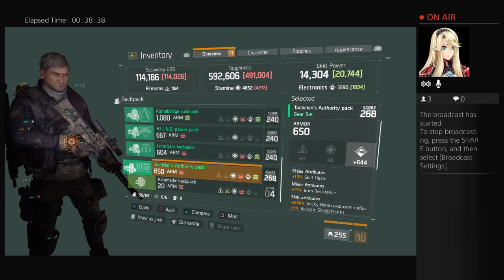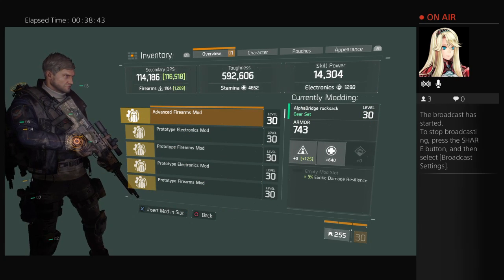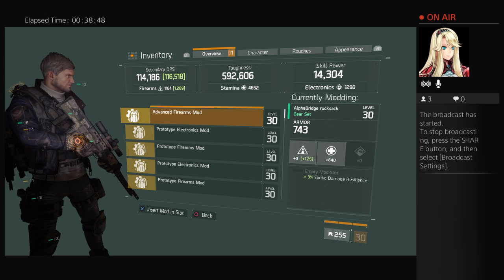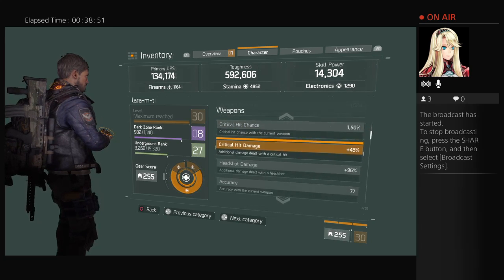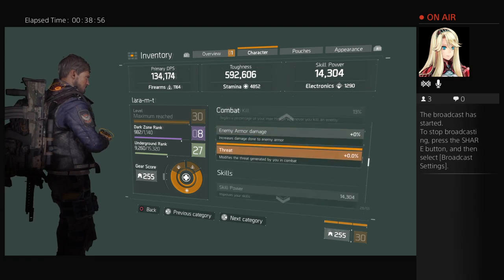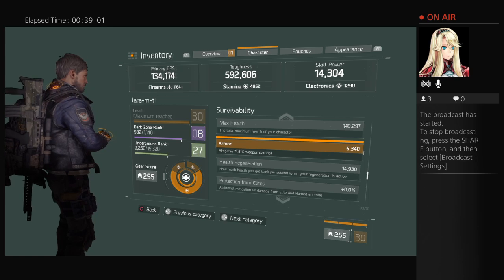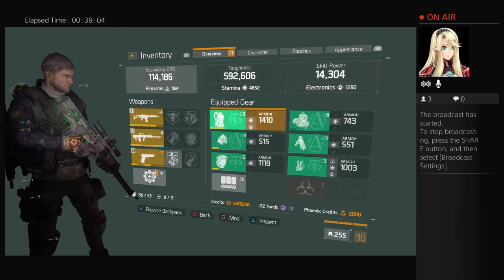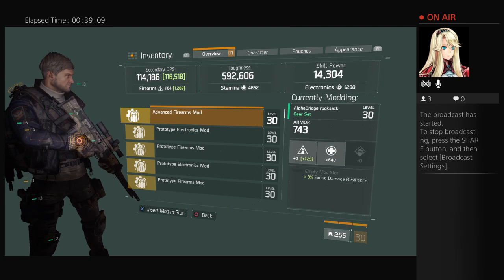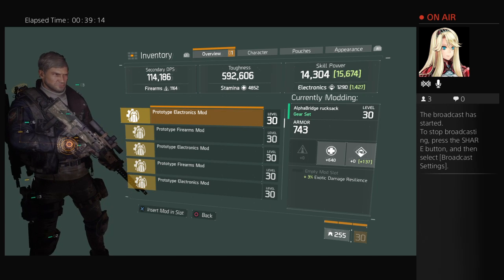Here we go — advanced firearm mod. Let me take a look at my mitigation because we changed a couple things. Still 74.8 — still where it was. Now we're going to look at mods on my backpack and try to get my skill or toughness up.